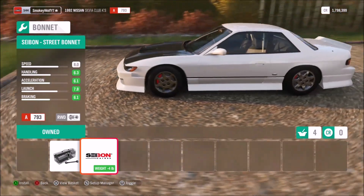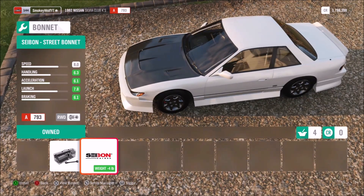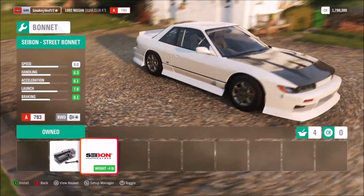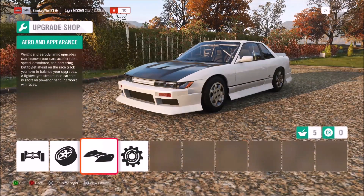On to the hood section and surprisingly we don't have the Origin hood, which is really strange considering they've got the full Origin kit. We've only got one option: the Seibon carbon hood, and you can't even paint it - it just comes in carbon fiber. That's pretty much it for the kits on Forza Horizon 4. We've got the Rocket Bunny kit, two Origin kits, a couple of Forza parts, and that's all. For one of the most famous drift cars in the world, only having three kits is a bit of a letdown.